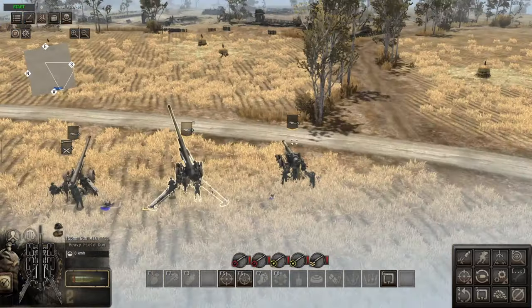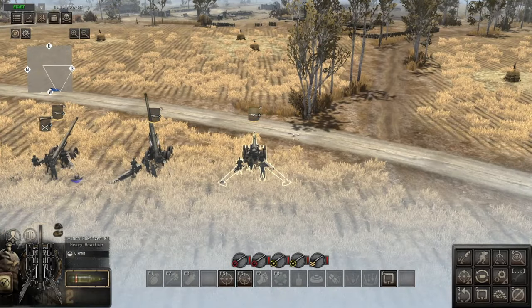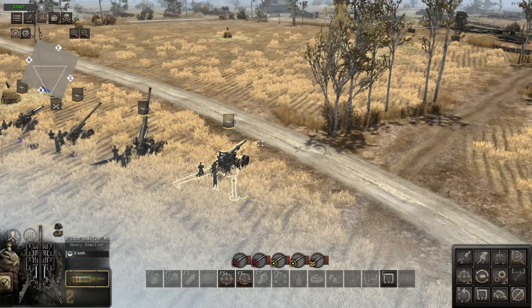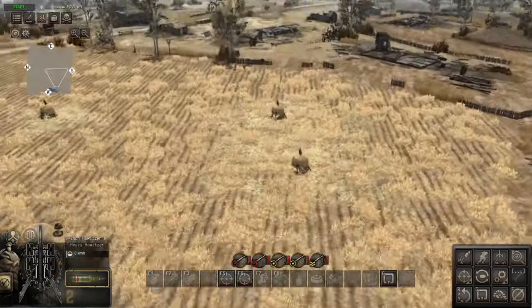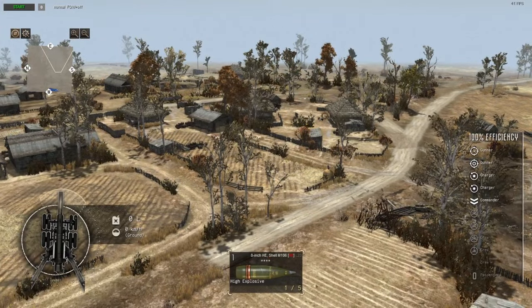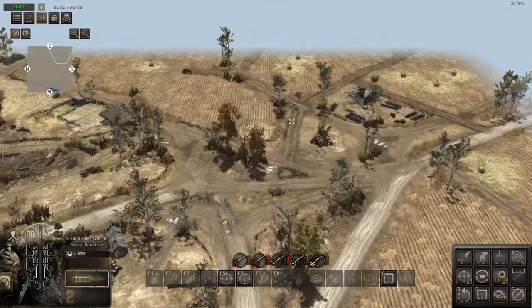Moving on to the biggest — though not necessarily the best — gun: the 8 inch howitzer M1. It has the longest reload speed of one minute and 13 seconds and a decent range of 424.9 meters. Some artillery is a bit tricky in that you have to come back and slowly adjust it rather than just leaving it to fire itself.